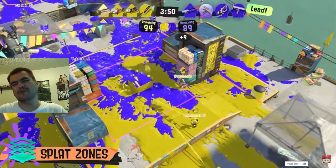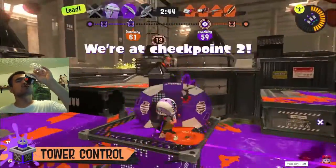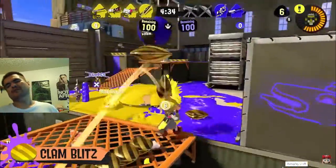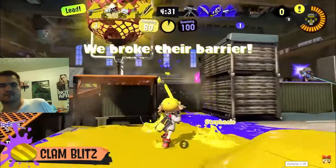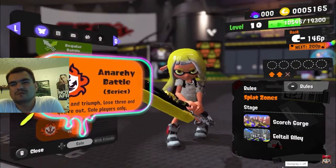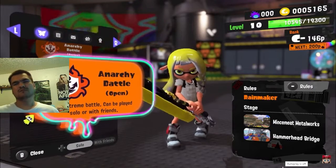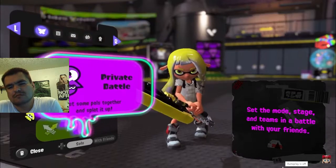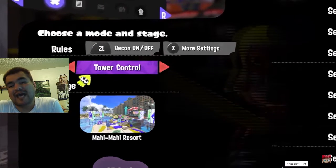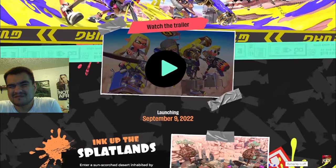Hold the active zones in Splat Zones, ride the tower to the goal in Tower Control, carry the Rainmaker to its destination in Rainmaker, and collect and throw clams to score in Clam Blitz. Want to take on a challenge solo? Select Anarchy Battle Series. If you want to team up with friends, Anarchy Battle Open is the way to go. You can also play private battles online and set battle modes and other options.